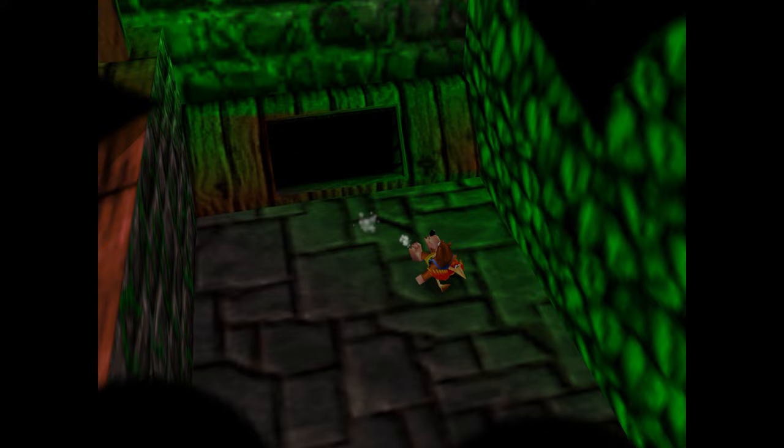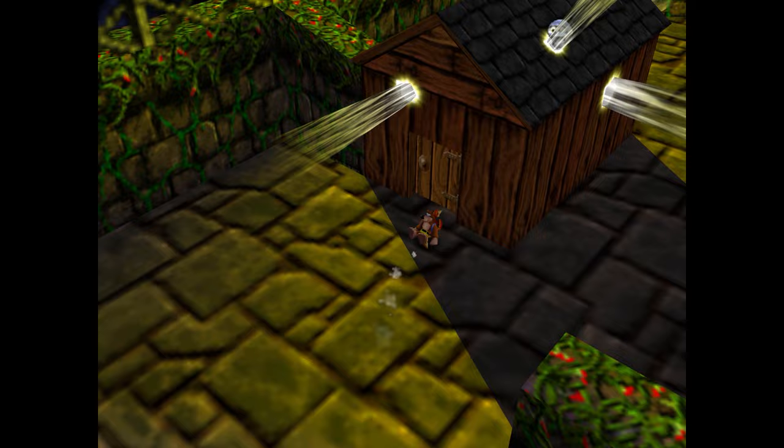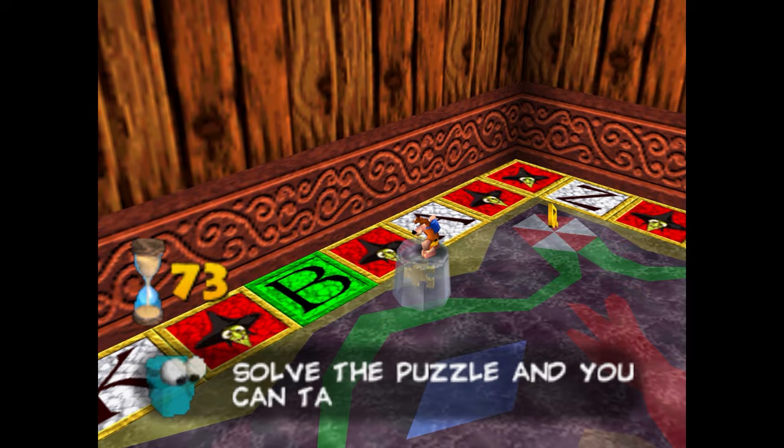The next thing you'll see me do is knock down this big gate with a big padlock on it. Every time I see that gate it reminds me of when I was first playing this game — you see that big padlock and think there's definitely a key somewhere to break it down. But no, you just attack it and it falls over.